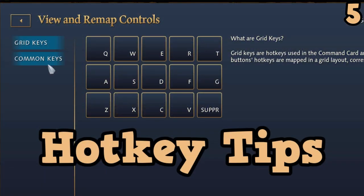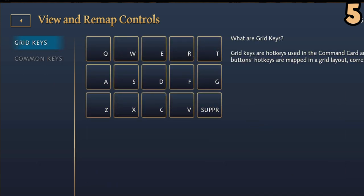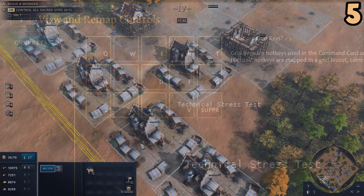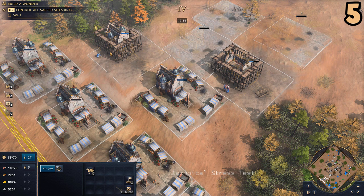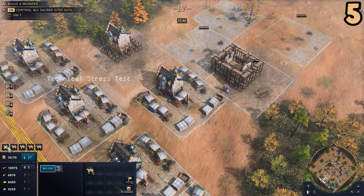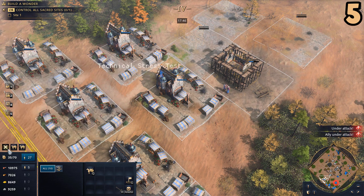There were a ton of very useful hotkeys, some that might be a little bit hidden especially for someone who wasn't very familiar with the Age of Empires series. For example, holding the shift button when making units at any production structure will actually create five at once. So if you hit shift plus Q, you can see here that I create five units at one time by pressing one button. If you have five structures selected it will spread it out, one at each structure. If it's just one structure, then all five will go to that same structure.